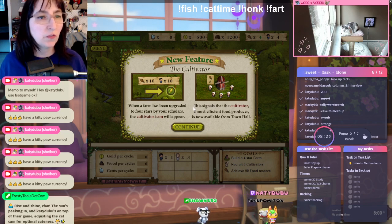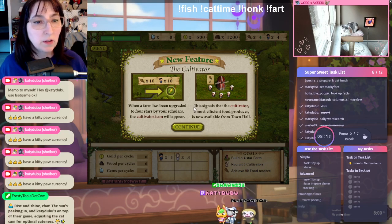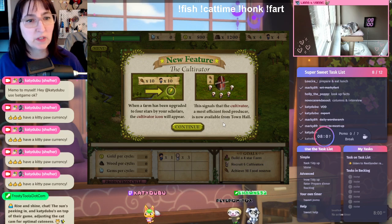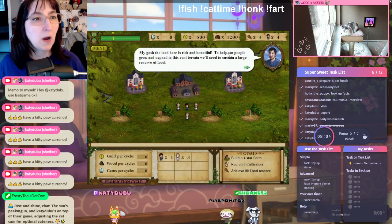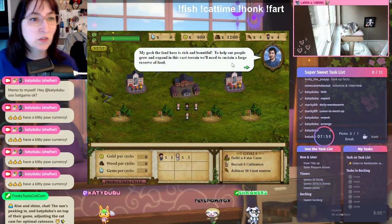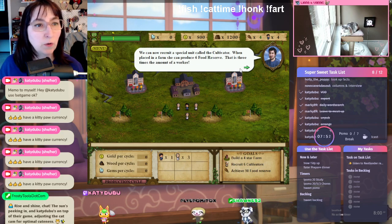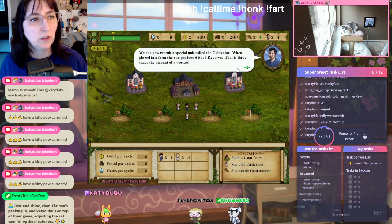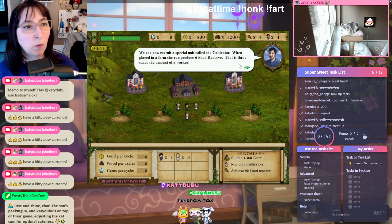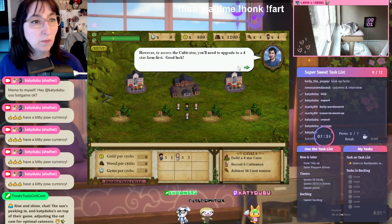New feature: the cultivator. When a farm has been upgraded to four stars by the scholars, the cultivator icon will appear. This signals that the cultivator — a most efficient food producer — is now available from the townhome. The land here is rich and bountiful. To help our people grow and expand in this vast terrain, we'll need to sustain a large reserve of food. We can now recruit a special unit called the cultivator. When placed in a farm, she can produce six food reserves — three times the amount of a worker. However, to access the cultivator, you'll need to upgrade to a four-star farm first.